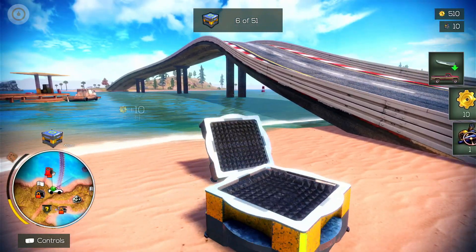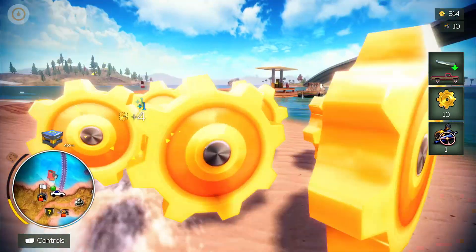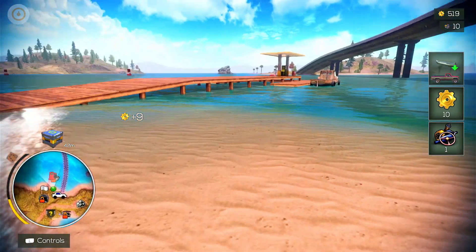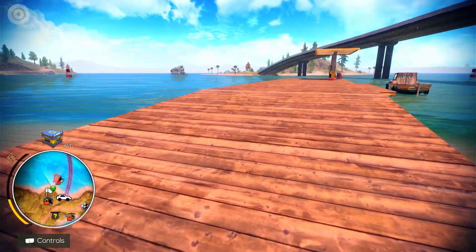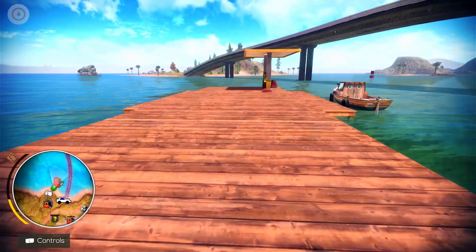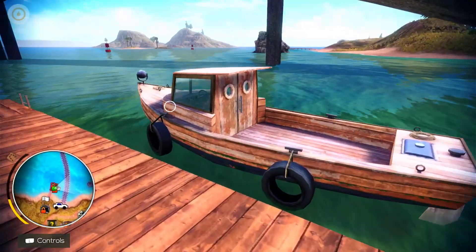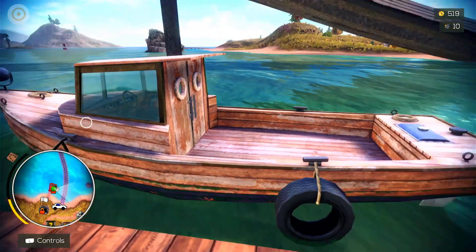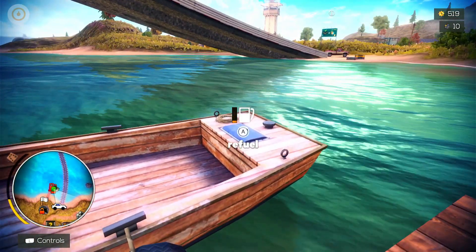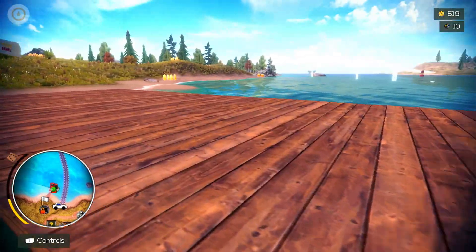So you collect upgrade parts and money that you can use to buy stuff. We've got a real variety here. There's a boat over here - let's see if we can jump into that and do some exploring. There's another refuel point. I need to buy the license for 200 coins and I've got 519, so I can do that. We could take the boat for a spin - might come back to that.